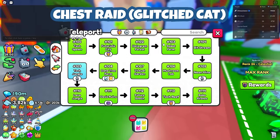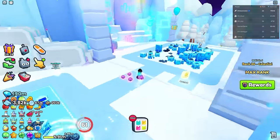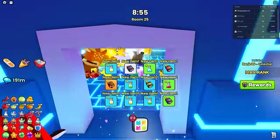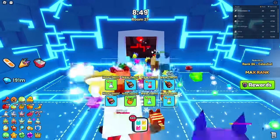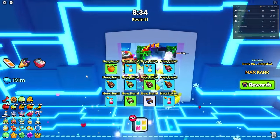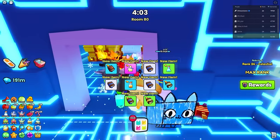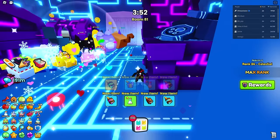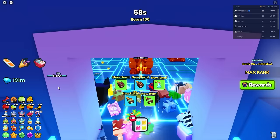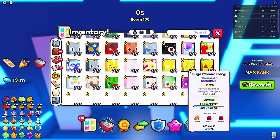The next one is the Chest Raid with 24 minutes until it starts. We're trying to get the Glitch Cat - I've run that raid so many times and think it's really hard to get. We're past room 25, room 50 with seven minutes to spare, room 60, room 80 with four minutes left. This one's pretty limiting since you can only do it twice a day. Room 90, room 100, finished at room 106. Did we get anything? Nope.